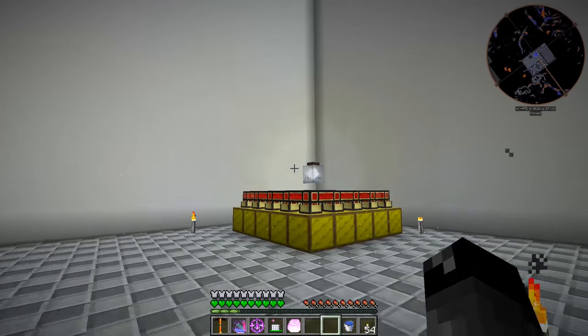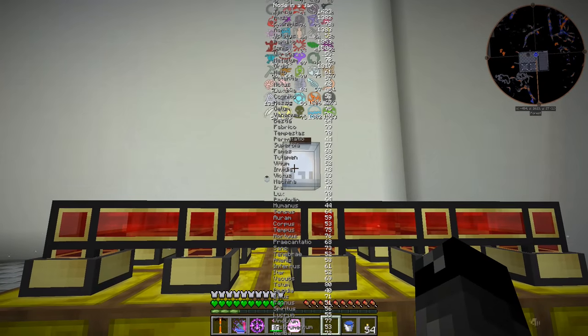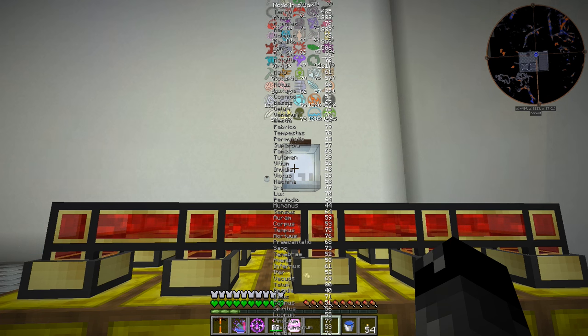Let's check this out. We have roughly 1300 of each aspect in there, plus all of these other non-base aspects. Those are combinations of either the base aspects or combinations of those combinations, et cetera.